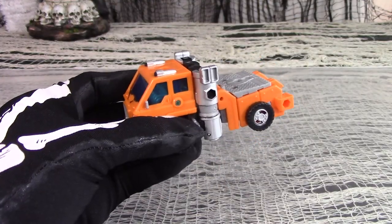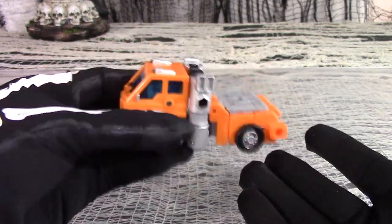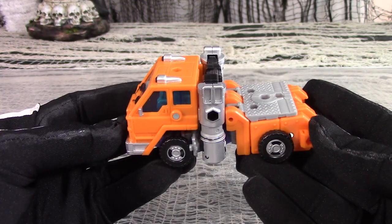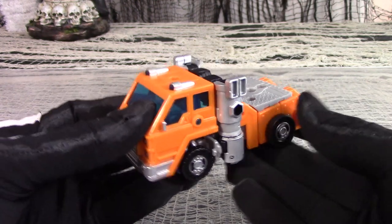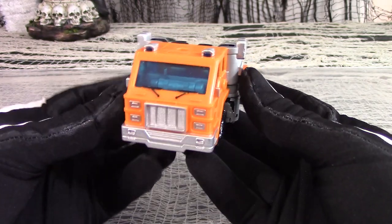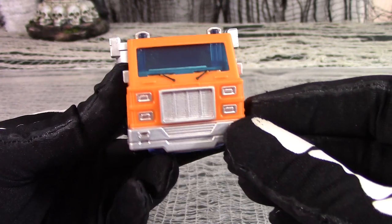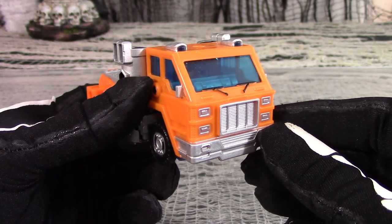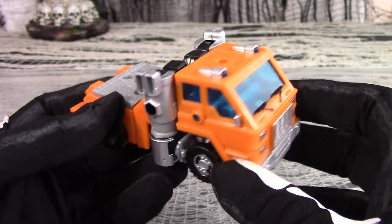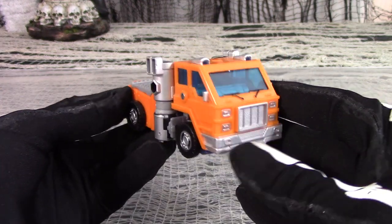This is Deluxe Huffer in his alt mode: a construction orangey-yellow truck. It feels solid with decent heft for the size, and only the wheels rattle when you shake it. It maintains much of his original Generation 1 charm with his oversized silvery smokestacks. He looks all right from the front with the cab section as one solid piece with good sculpting, detailing, and paint applications neatly applied to the grillwork. But the headlights don't work, so the box art was a lie. He's got translucent blue windows, and the base orange plastic is highlighted with silver on the grillwork, bumper, headlights, smokestack, and hubcaps.